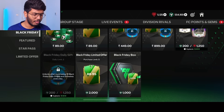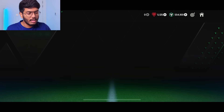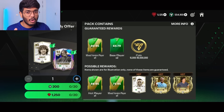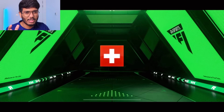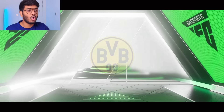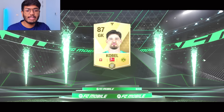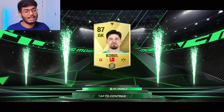Apart from the mega pack, I wouldn't really suggest the others. Before we buy the packs which cost money, I'm going to start with opening the FC points packs. This is the 200 FC point pack, so let's go. We begin with a walkout — Switzerland goalkeeper — okay, that's Cobalt! Cobalt is not bad at all, that's a good one, I'll take it.